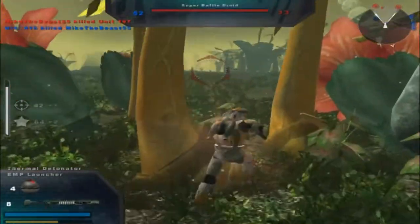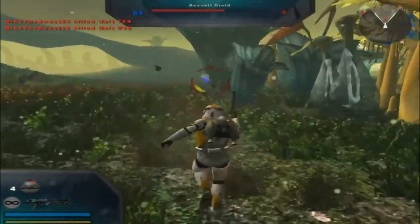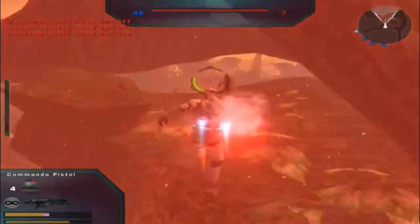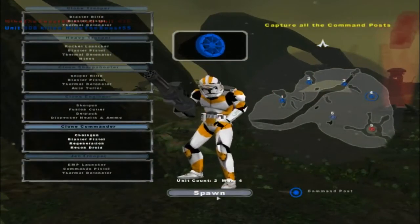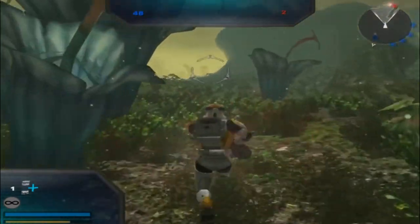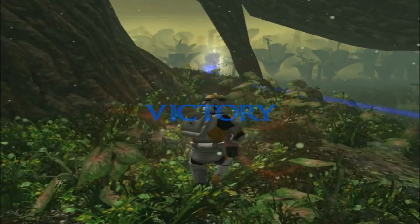Let's try again, shall we? There we go — that's two. Another command post for the Republic. I know where they are, but one of them fell down. The other one's up there in a sniping position of some sort. I just saw him appear — he's over there now.